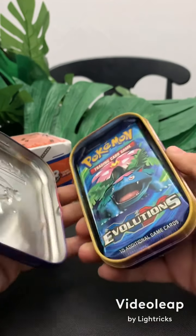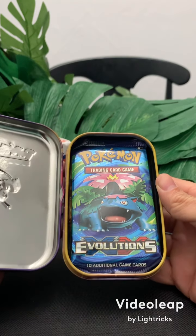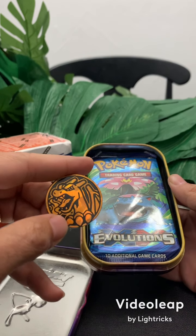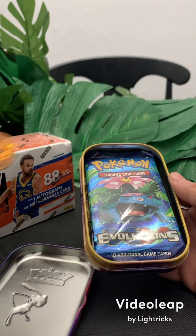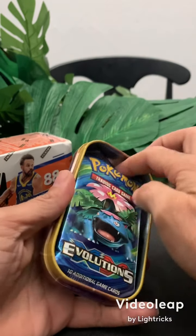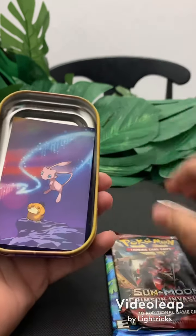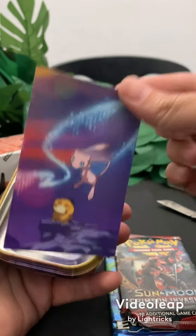I don't know what Pokemon — Venusaur — and oh man, a Charizard coin! That is what's up. That's probably worth the whole everything right there. In here we got the Evolutions XY, a Sun and Moon Crimson Invasion card, and this cool cat here — a Mew and Psyduck.